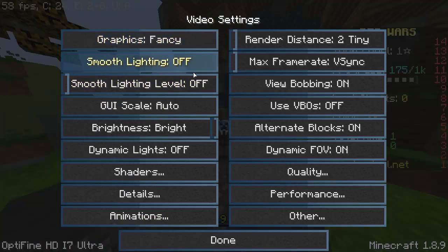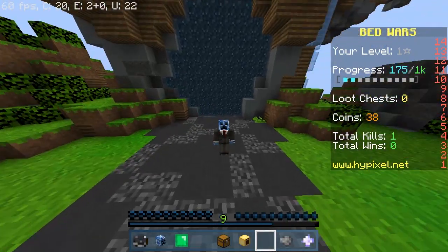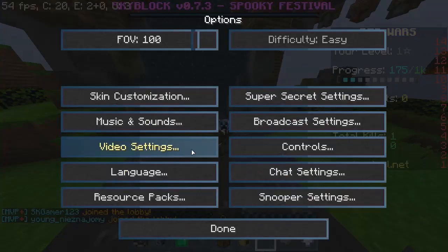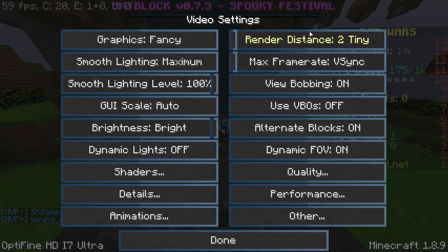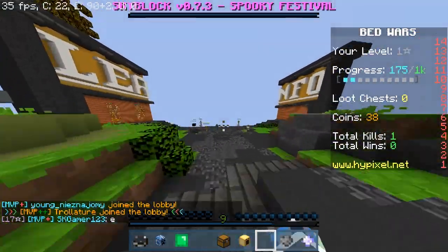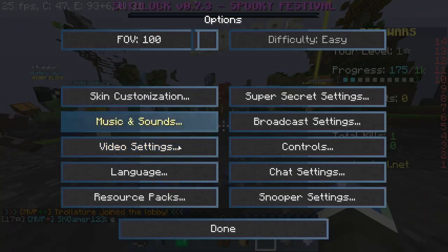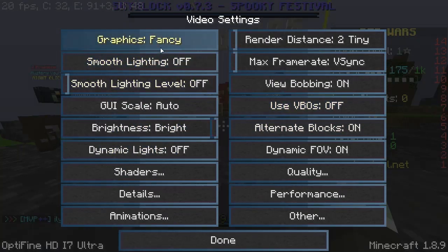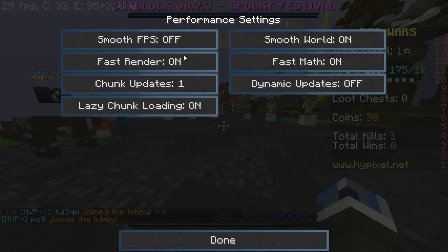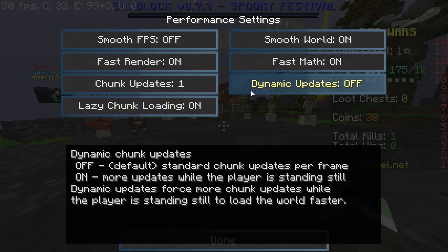Normally, graphics would be at fancy and smooth lighting at maximum — look at how much the FPS drops from just those two. Keep everything at lowest and off, except for things like fast render and fast math. Anything that contains 'fast' — if it's on — or 'smooth', then yes, go for it.